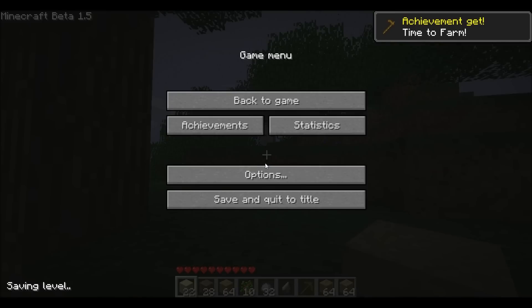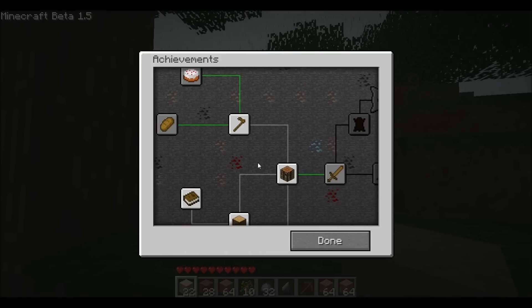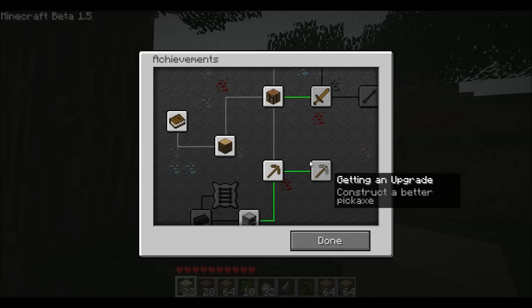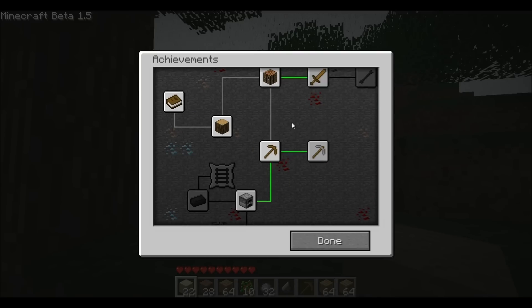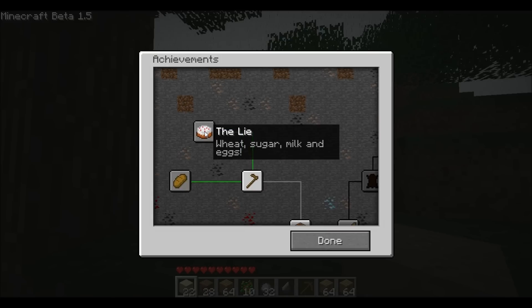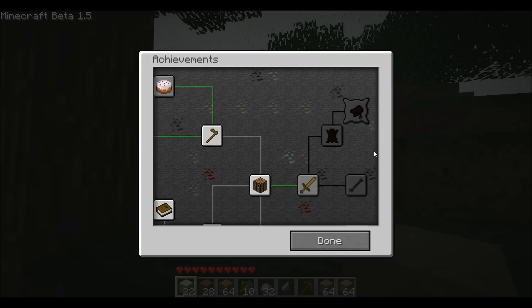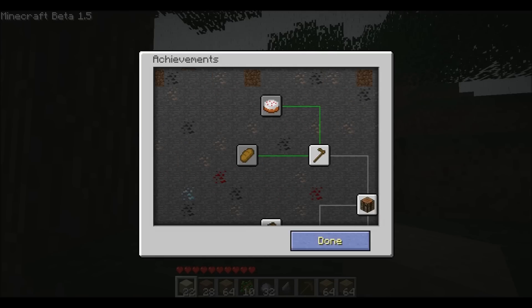Time to Farm — so from these you go on, then from that you go on, then you try and upgrade to stone, then you go to furnaces. It's pretty awesome, but they're going to be adding much more, because this isn't actually that much. I mean, they want to make a cake — but that's achievements.